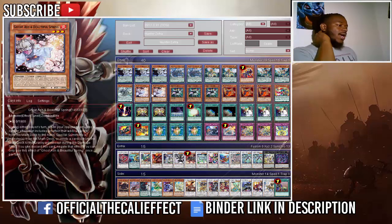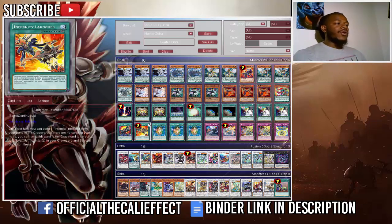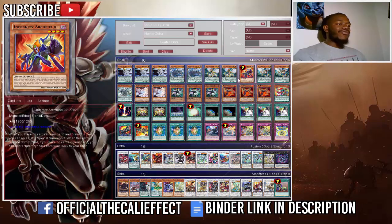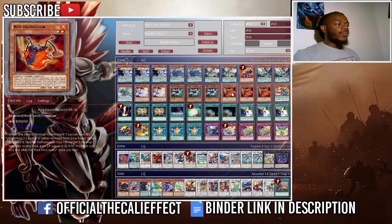Ghost Ash and Beautiful Spring is probably one of the better defining cards right now. I don't think it's the best card hands-down for the format — it does have some weaknesses — but ultimately it is a great card. Three copies of Infernity Beetle: this card allows him to trigger so many things, getting two level-two tuners for the price of one, and it searches Infernity Launcher and Infernity Archfiend.